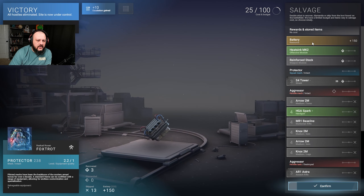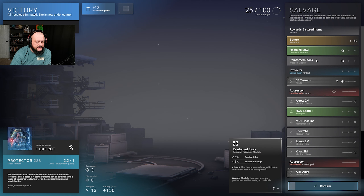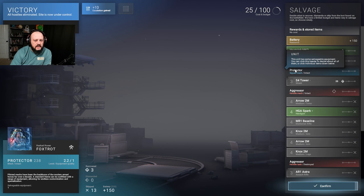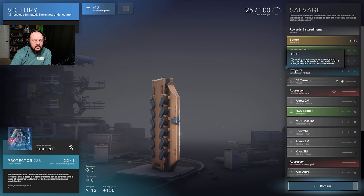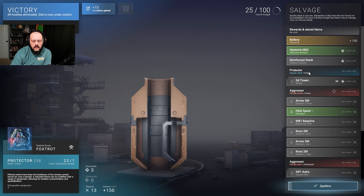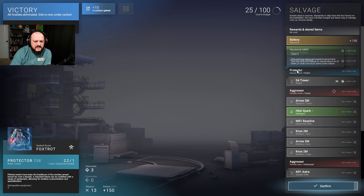So what we got here is a battery as a resource, an offensive module — it's a heat sink MK2, which adjusts heat dissipation at the cost of power and speed. Reinforced stock, and we got a Protector. So look at that — we got an entire mech! From the Protector I can take the tower shield, or the Aggressor is an entire mech and I can get that entire mech. I do want an entire level 4 mech.